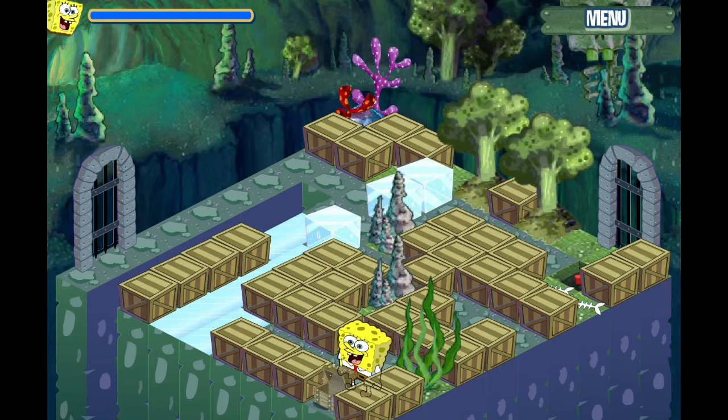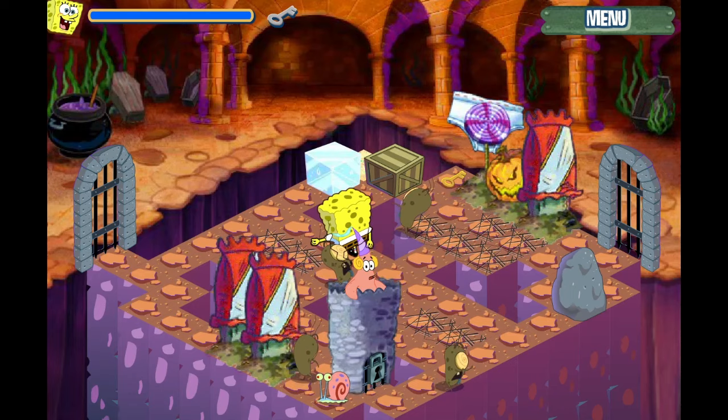In the story, SpongeBob and Patrick are trapped in Plankton's evil fun house and need to find a way out. To do so, they need to solve a series of complicated rooms and fight through an army of Plankton zombies.